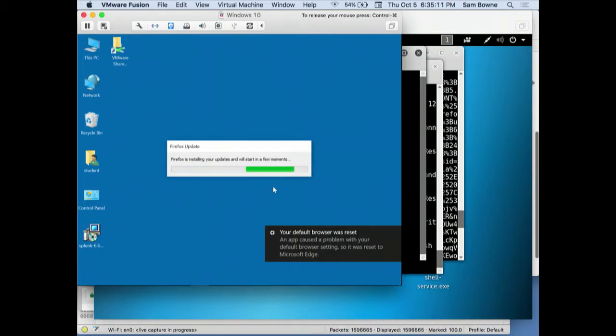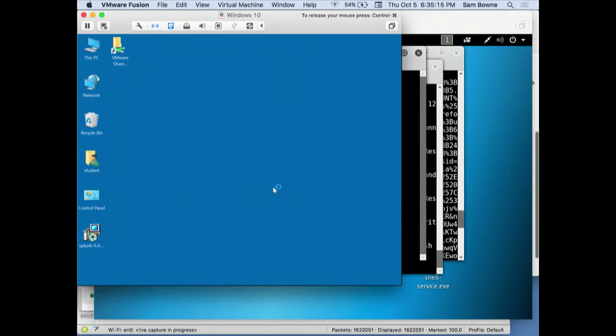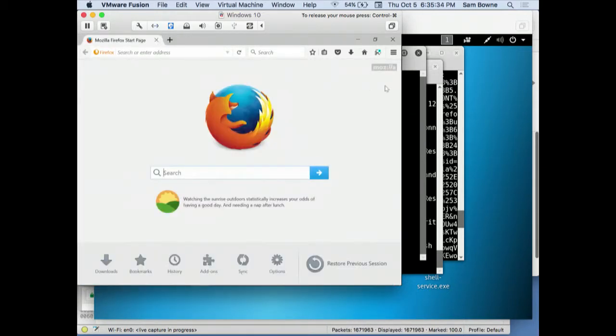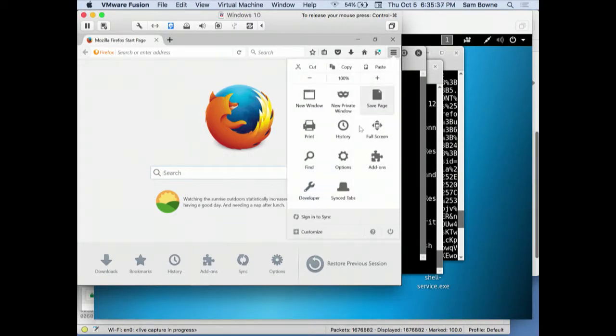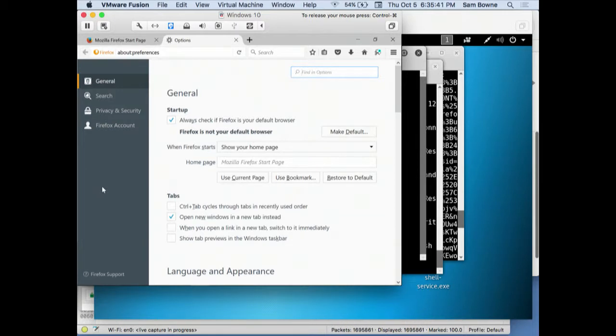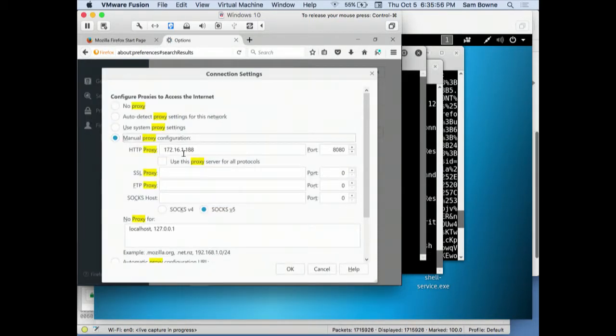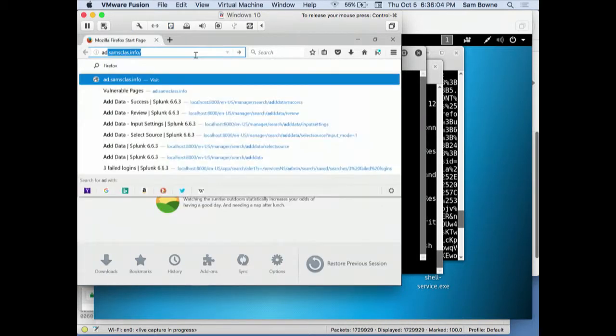Firefox updated today and hid the proxy settings, which irritated me — the advanced tab is gone. But there's a search box in options, so I can search for proxy settings and find them there. It's now set to go to my other virtual machine on port 8080, so all traffic is passing through SSL Strip.